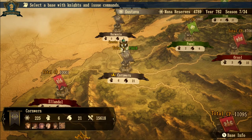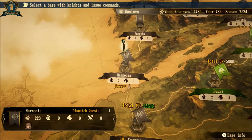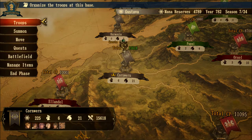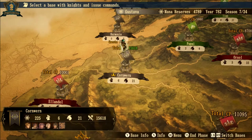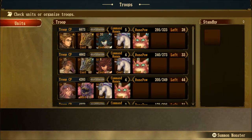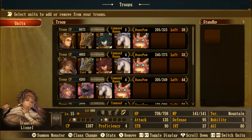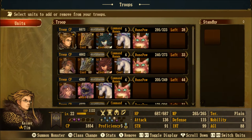Hello everybody, welcome back. I've got another video here with Brigandine: Legend of Runersia. I'm going to do a basic battle and show you the strategy I use in order to do my battles. I'm actually playing as Gustava - I don't really care for this nation very much - and I'm going to use Tim, the leader of Gustava.